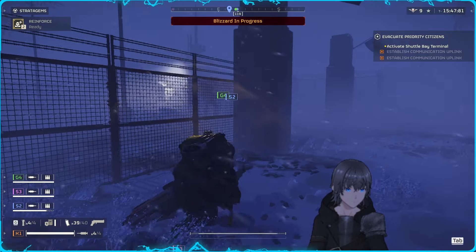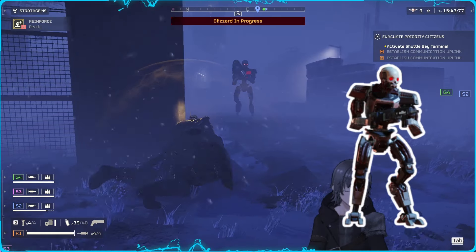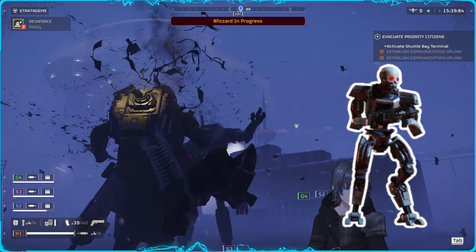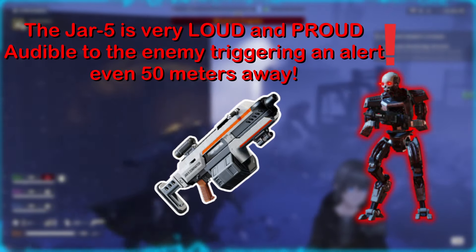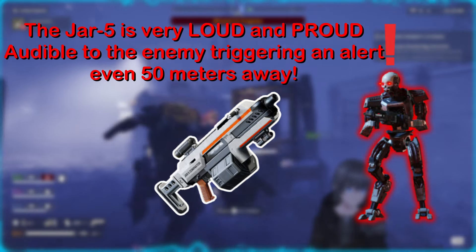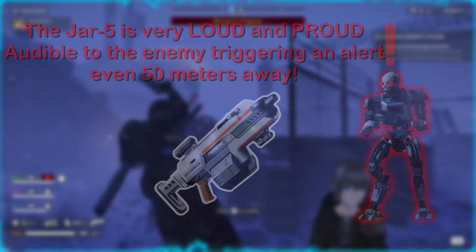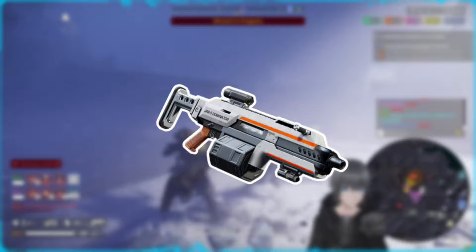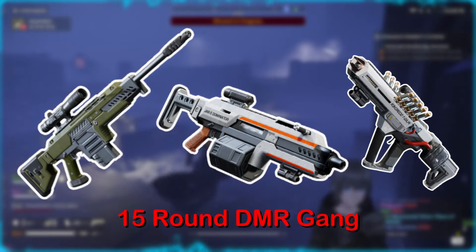At that medium range, however, if attempting to go unnoticed when firing the Jar, it is unable to do so, as the subtle approach is not open to it due to its loud sound profile — still receiving an instant hostile reaction from guards even as far as 50 meters away. This one is definitely for those of you with a more hands-on approach to your hell dives. The Dominator is also in the 15-round magazine club, similar to the Counter Sniper and Scorcher, which is a trend among the DMRs of Helldivers 2 at the moment.